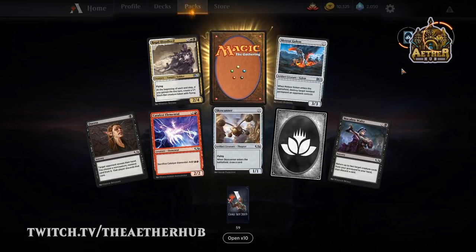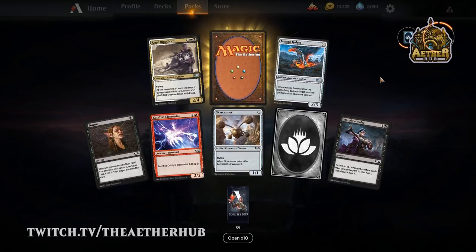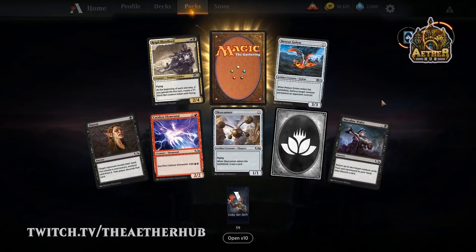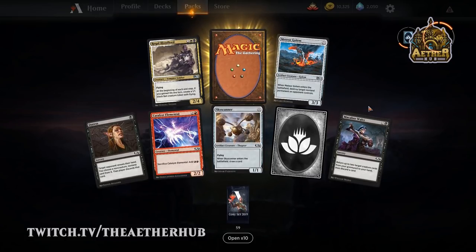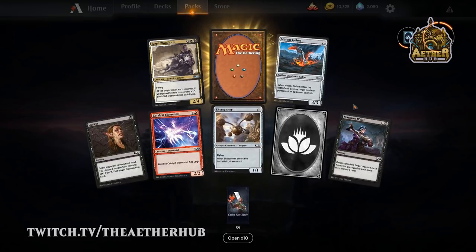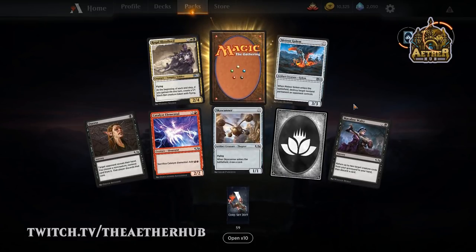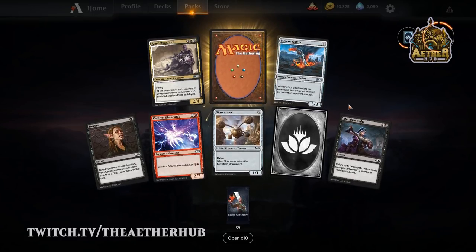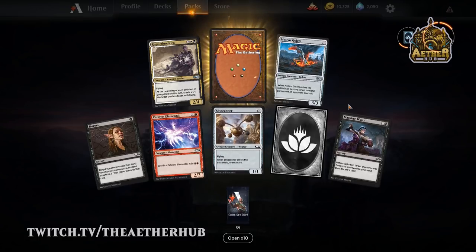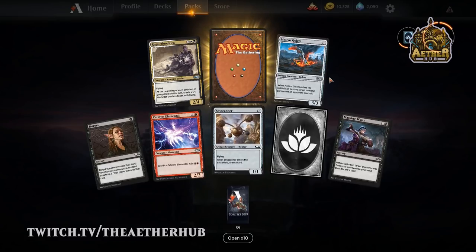Regal Bloodlord is pretty cool if you can get the life gain deck together. All the good life gain cards feel like they're for mono white — I'm not sure about the black package in standard. In limited yeah, it's white-black, but I don't think in standard it's going to do a heck of a lot. You would need a good amount of life gain for me to want to pay 5 mana. A 2/4 flyer is not awful, but that's still a hefty price if that's all it was with your limited amount of actual life gain.